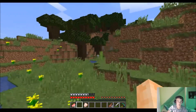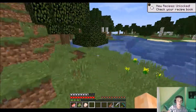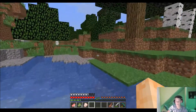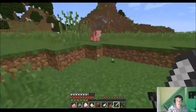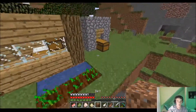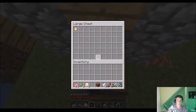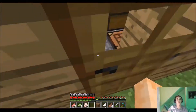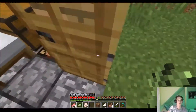I don't know why I need the sugarcane. Oh yeah, I needed it for a book to create — what's it called? An enchanting table, so I can begin enchanting my items. The grass is so annoying sometimes. Got one egg — that was so off, my aim was really bad.